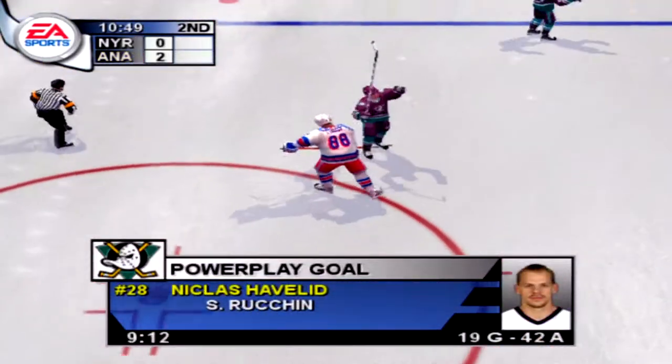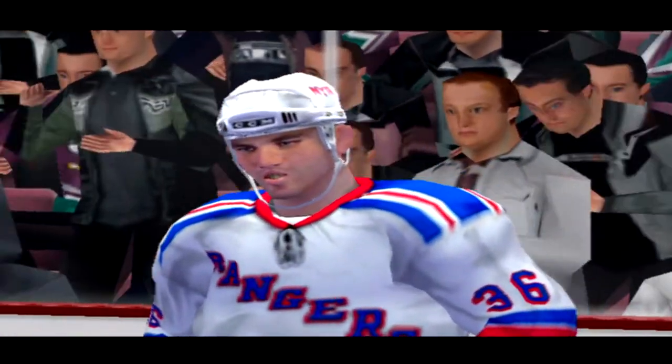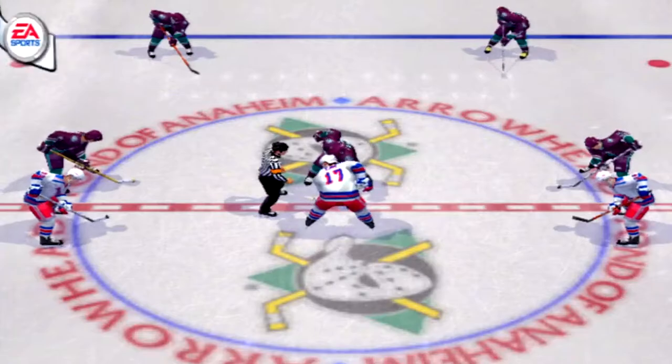Ruchin is hit — scores! That's a proper power play goal. You've got to take advantage of your power play opportunities to be successful, and they did just that.